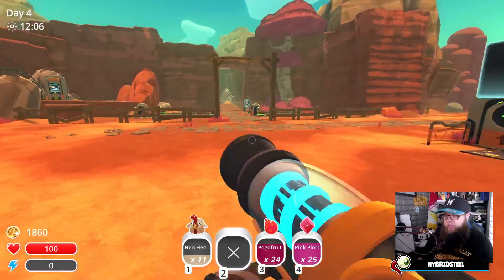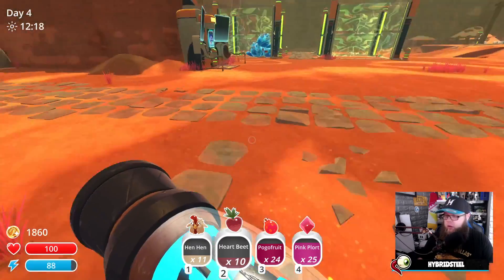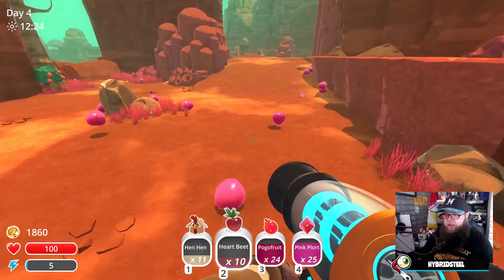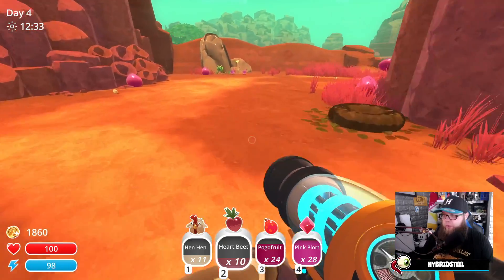What I need to do is prep their pen for the next load. Now I'm going to go and feed the big thing — it's a big pink slime. Big pink. On the way we'll pick up some plorts.